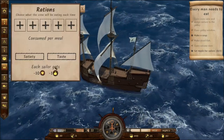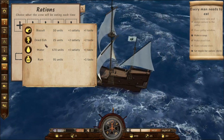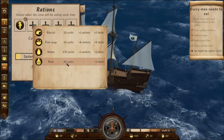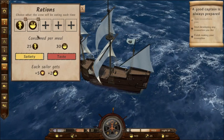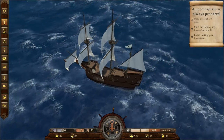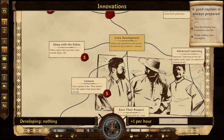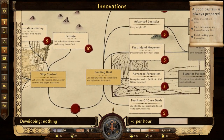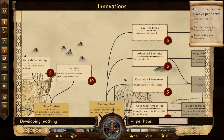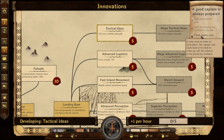Set meals for sailors — put the rations. Now we can set meals for sailors. Dried fish — and I know they like the rum but we're gonna do the fish soup. We just made the two things — perfect. Open innovations! We're gonna explore the innovations next. Start developing any innovation you like. Where is — I don't know what all the numbers mean. Plus 25 crew combat strength — sounds good to me!